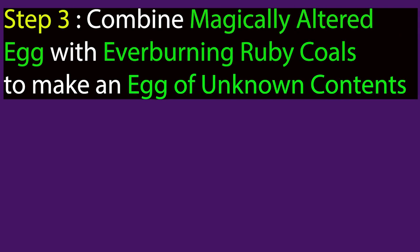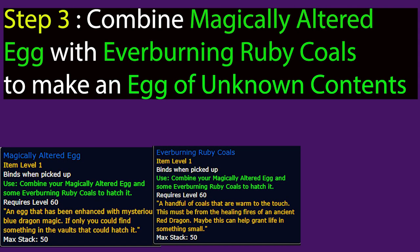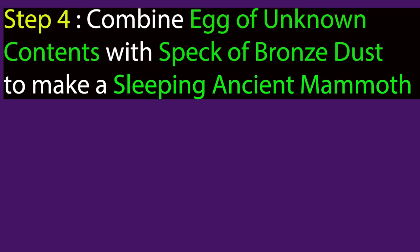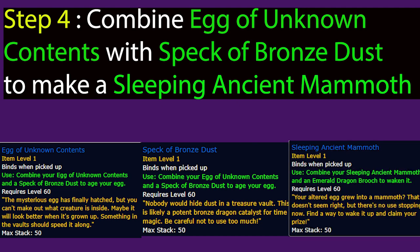Step three: use your Magically Altered Egg and combine it with the Ever-Burning Ruby Coals, and that will get you an Egg of Unknown Contents. Step four: your Egg of Unknown Contents can be combined with the Speck of Bronze Dust, and that will get you the Sleeping Ancient Mammoth.